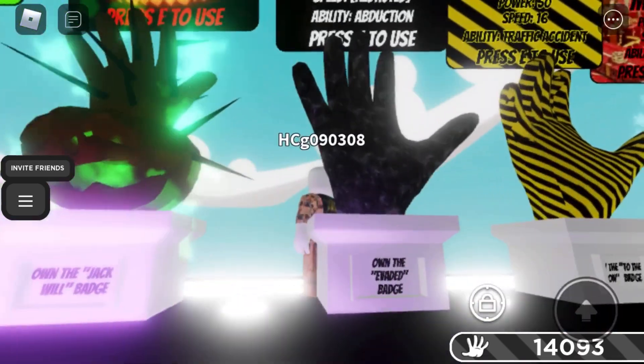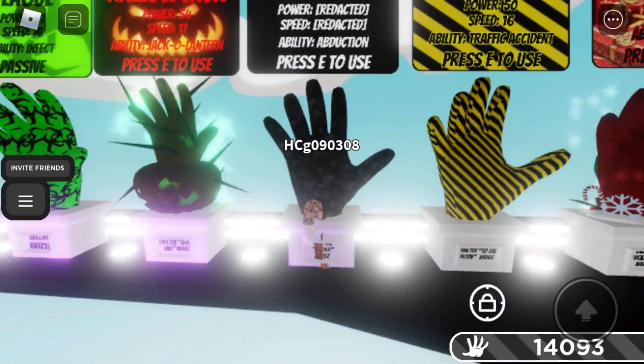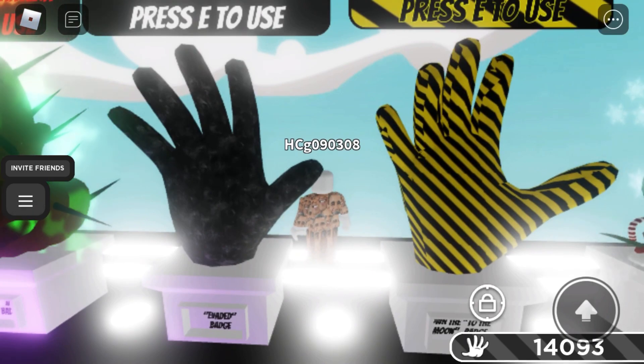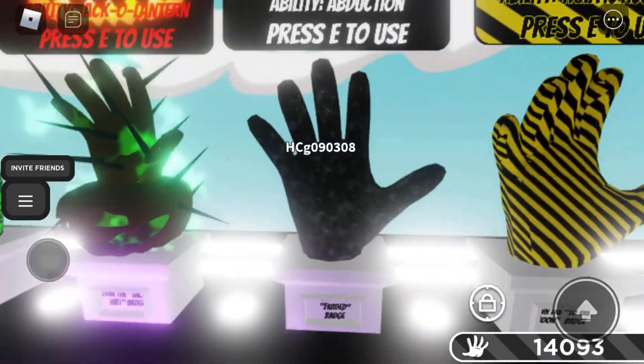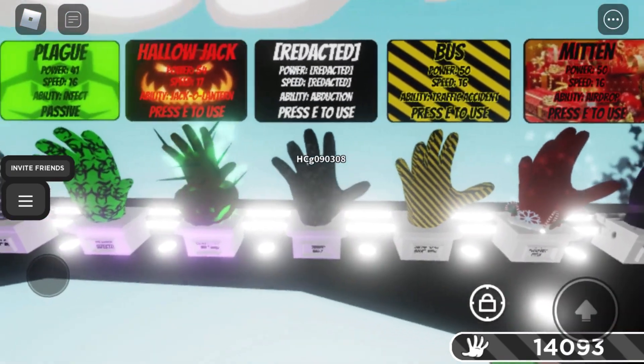The Redacted is the Evaded badge glove, which I don't actually have. It summons a portal — to get it there's a break portal, like a circle portal. You have to go under it, go in, and choose the right path. You also have to have at least 5,000 slaps or more to actually get it.